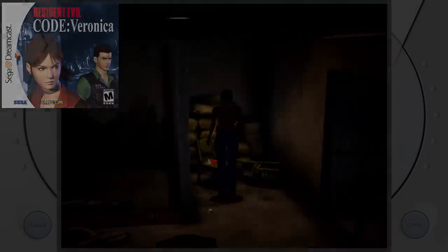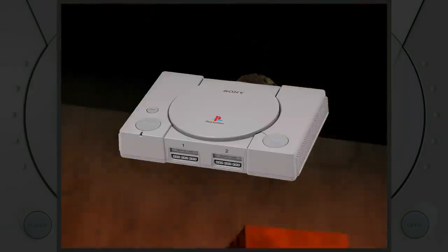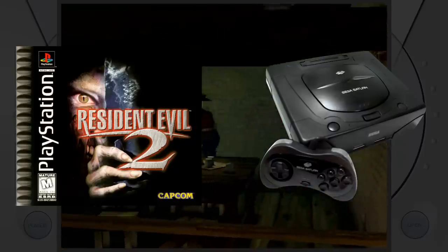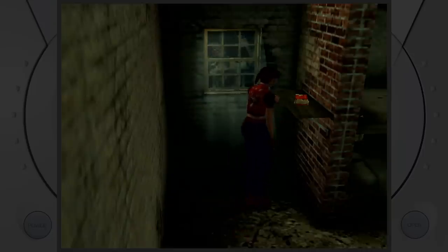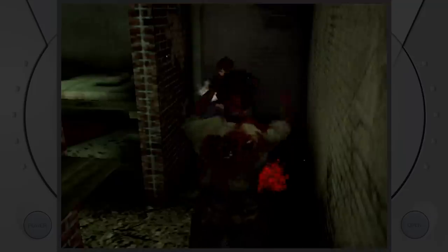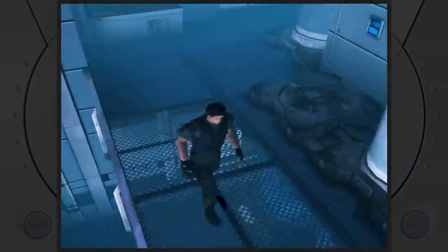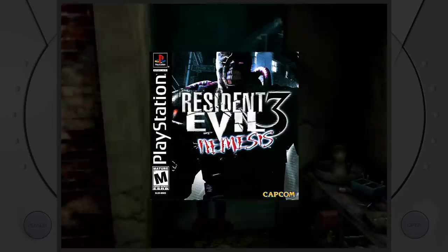Resident Evil Code Veronica is a survival horror video game developed and published by Capcom, released in 2000 with near-perfect reviews. It's the first Resident Evil game to not debut on the PlayStation. The creation of Code Veronica started when a Capcom team was trying to port Resident Evil 2 onto the Sega Saturn but couldn't figure out a conceivable way without huge sacrifices. After learning about the Sega Dreamcast, the team soon began work on what they thought was Resident Evil 3. At around the same time, another team was working on a direct follow-up to Resident Evil 2 for the PlayStation 1, which was supposed to be a spin-off title, but Sony paid for limited exclusivity on the Resident Evil 3 title. And so the legends say, this is how Nemesis came to be known as Resident Evil 3.